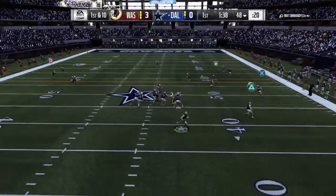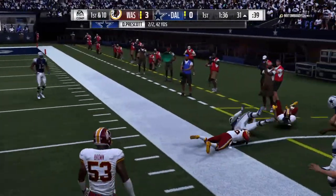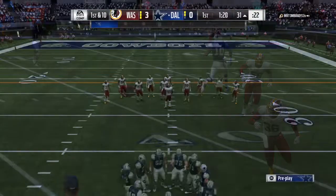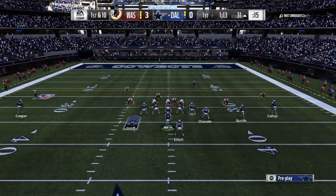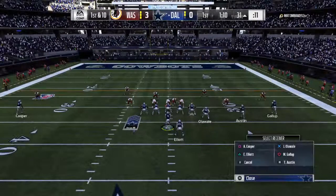On first and 10, Prescott — they'll roll him out right. Going right side here, and that's complete. A nice gain of 21 yards. Looked like the defense put pretty good pressure on him, but he's able to flush out to his right to try and evade people. On the run, had to get on his horse, and still accurately throws a nice pass for a first down.